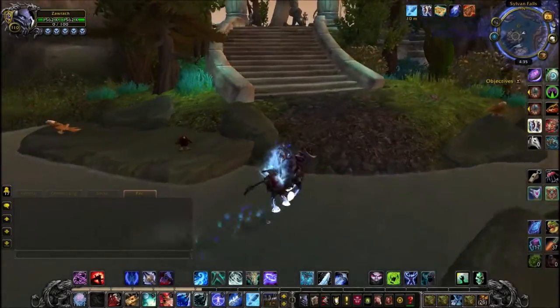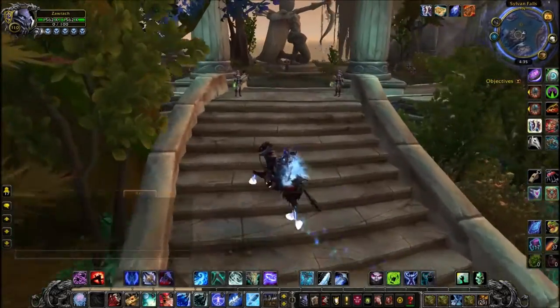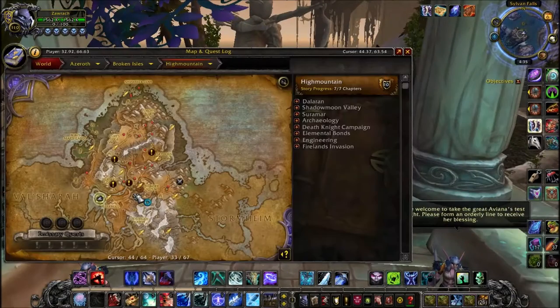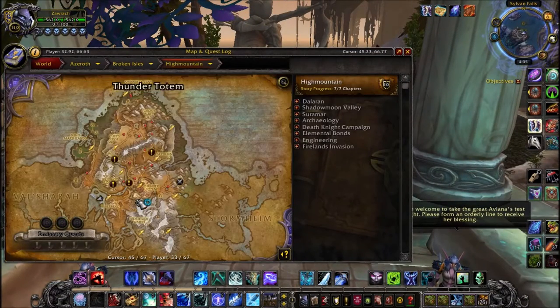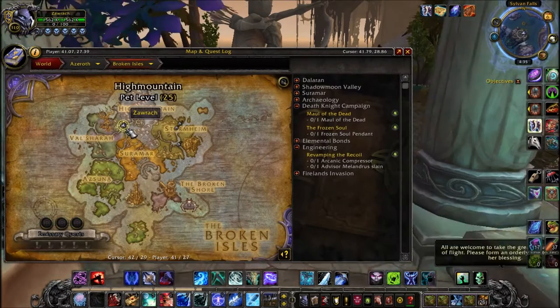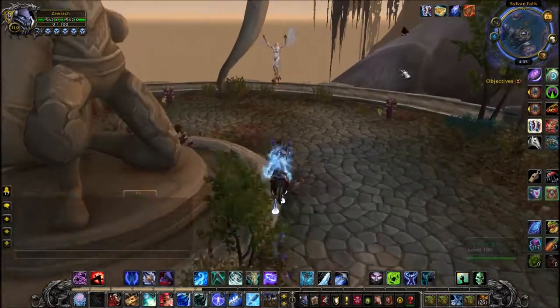Hey everyone, welcome back to another video, and today I'm going to be showing you how to obtain the toy in Legion called Emerald Winds. Now you want to come to where I am in High Mountain on the map, as you can see right on the edge on this little island.